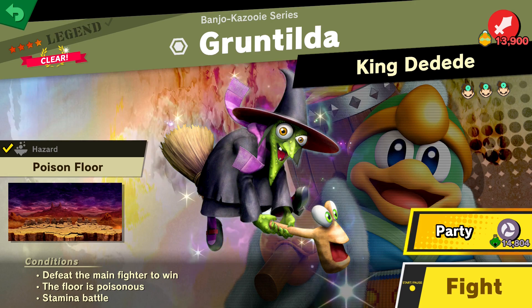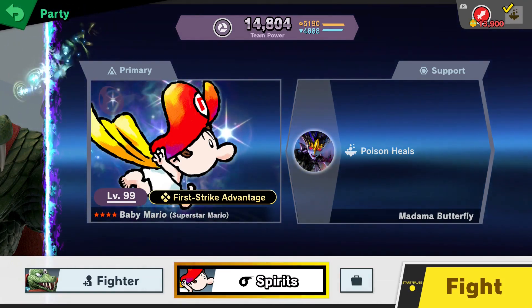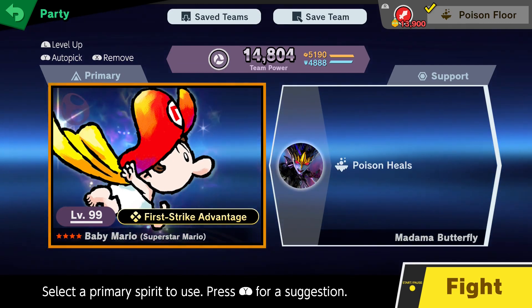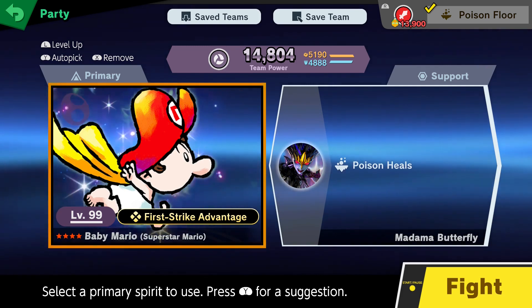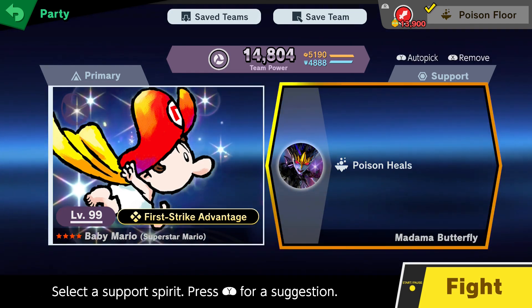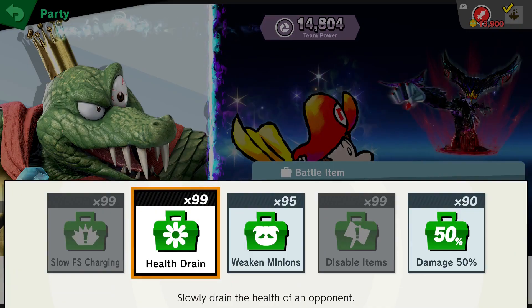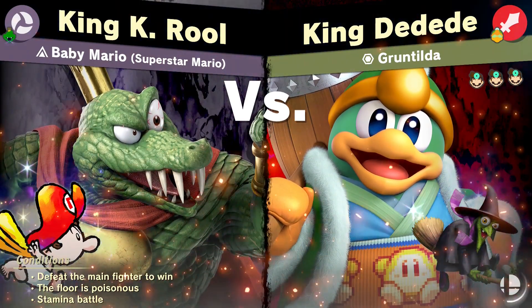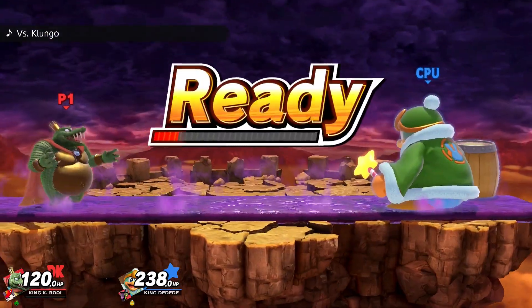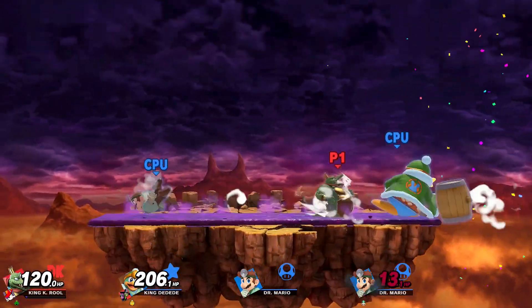Third spirit is Gruntilda. This one is very tricky if you don't know a decent spirit setup, but don't worry — I got you. The main problem with this fight is the floor is poisonous the entire time. For my primary I went with Baby Mario — this is an enhanced version so you do have to enhance one first. Baby Mario gives you first strike invincibility. But the main one you need is Poison Heals, so throughout the entire fight you don't have to worry about the poison — it actually counteracts it and makes things even better.